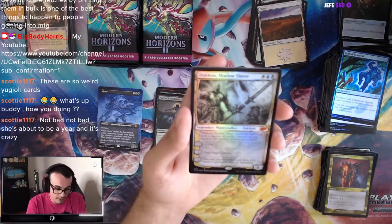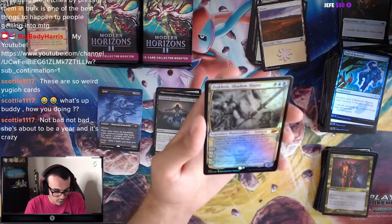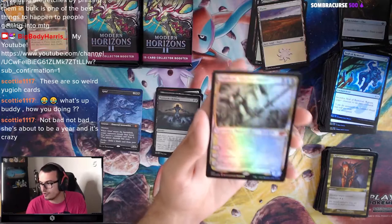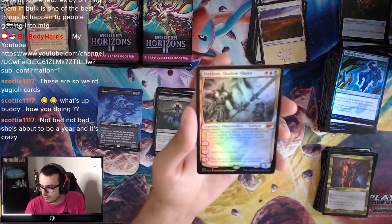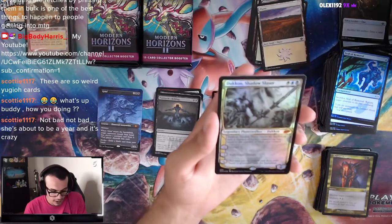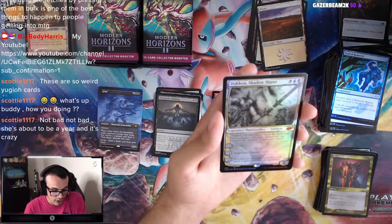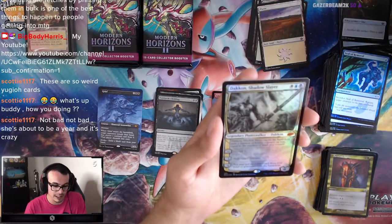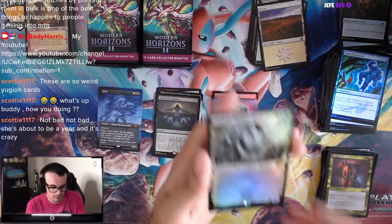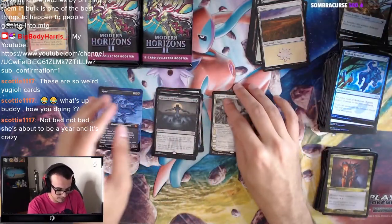Dack Fayden — 3-mana Planeswalker. Enters with a number of loyalty counters equal to the number of lands you control, so on turn 3 it comes in with 3 loyalty. Plus 1: Surveil 2. Minus 3: exile target creature. Minus 6: you may put an artifact card from your hand or graveyard onto the battlefield. Solid — just a good card. That's another Mythic.